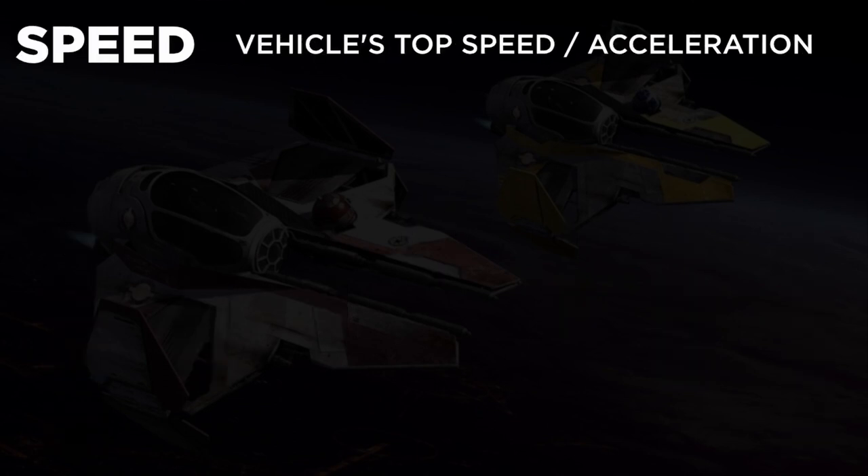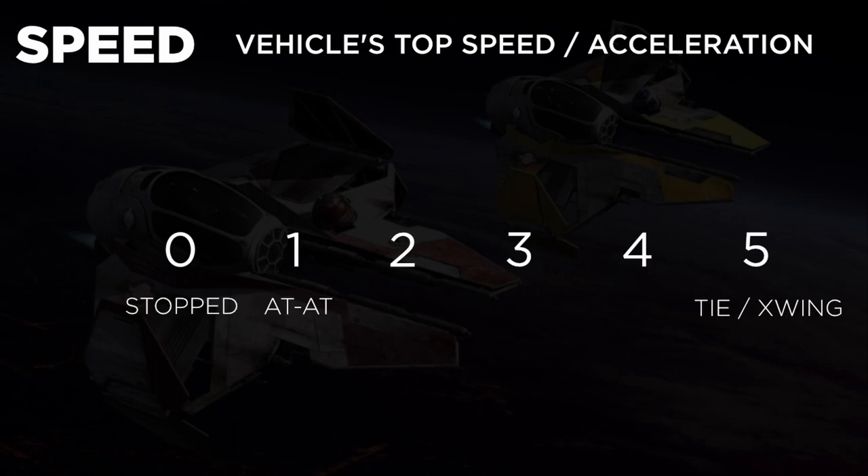Speed indicates a vehicle's top speed and acceleration stat. The listed speed is the max speed the vehicle can reach, though a pilot can always choose to go slower. Speed zero indicates a stationary vehicle, and higher values indicate higher max speeds — one could be an AT-AT walker, whereas five could be a TIE fighter.